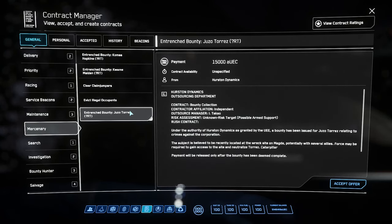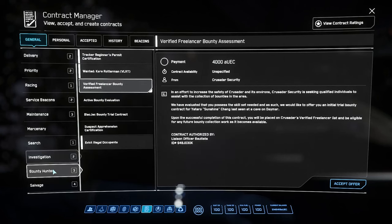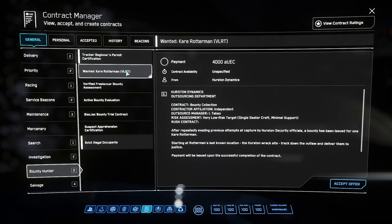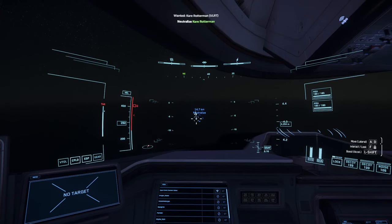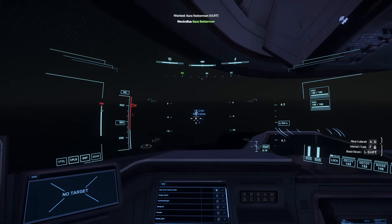Maybe not today's video folks, definitely not. Let's just go back to the bounty hunting one - there should be another very low risk target. There we go! Come on - where is he? Alright, fair enough, we'll take it. Single C2 craft, minimal support. Yay, and off we go folks! Here we are, we're up to a very low risk target.